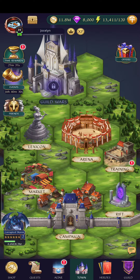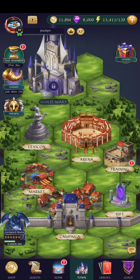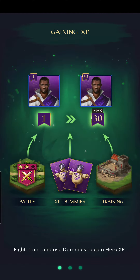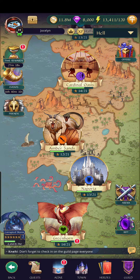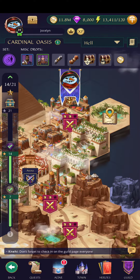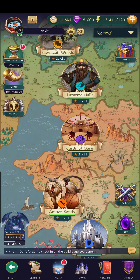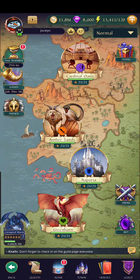Hi, this is Jocelyn and this is going to be a very quick video for new people on how to become guild eligible. So when you first start playing, you're not in a guild and the first thing you're going to work on is campaign. The first area of campaign is normal, and that's where you're going to be — down here in Greenhorn.